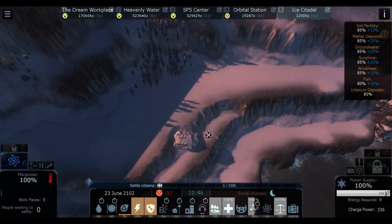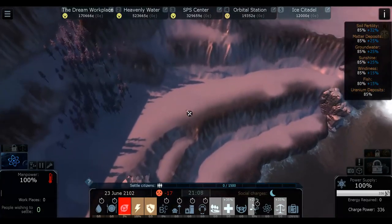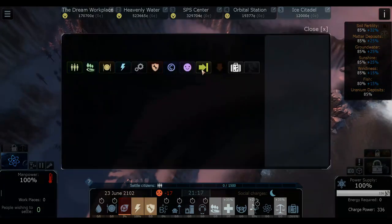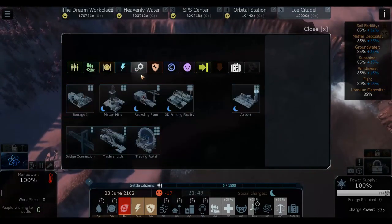You seem to have very bad ecology so we're gonna have to work on that. You've got to be very careful about building stuff here because we only get a certain amount of stuff in storage. What I want to do first of all is set up a trading portal.